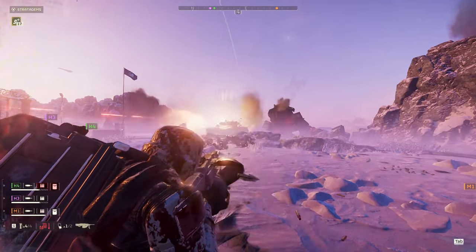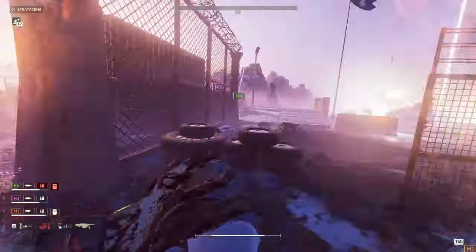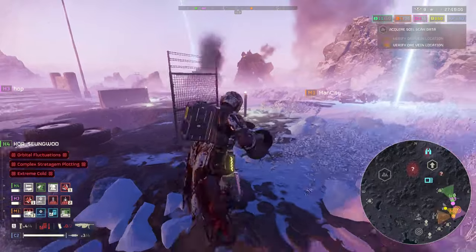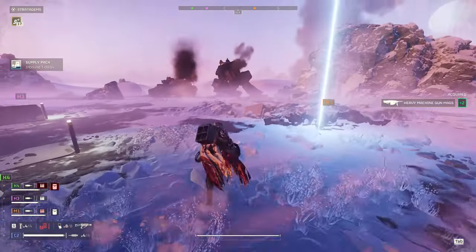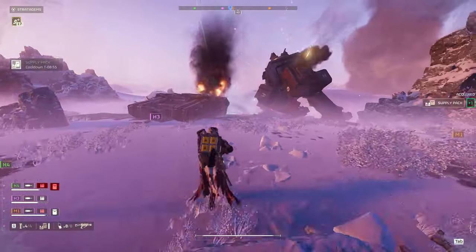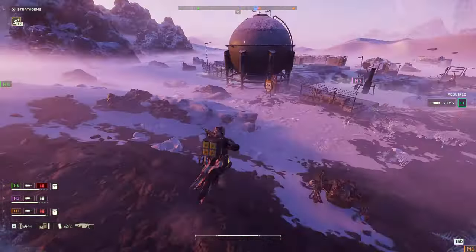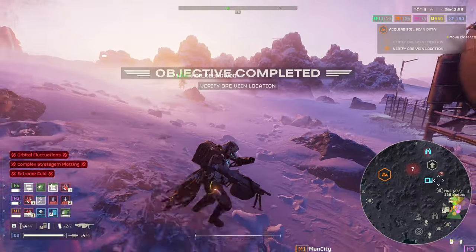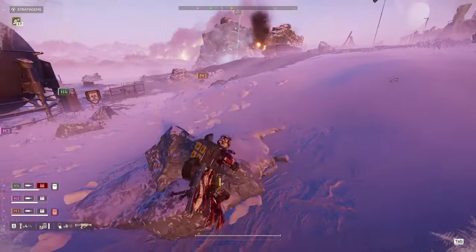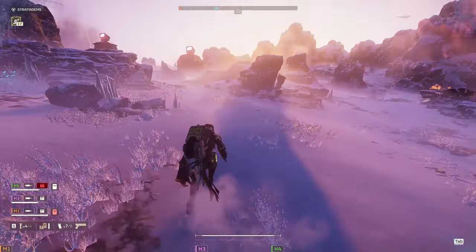That rocket sentry's doing a lot of work right now. I'm going to call another supply pack here because I'm running low. We have a lot of time left in the mission, so it's okay to do that. I'm going to give them the affirmative — let my team know I'm paying attention to their needs. I just got a factory strider dropped on my head, had to deal with that first. What's this mortar shooting at? That sounds like a tank. Nice — I think we have stabilized this pretty darn well. Let's see where my team goes — I don't want to wander off on my own.